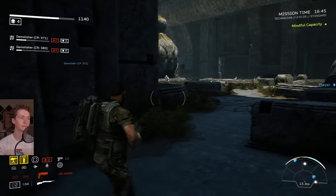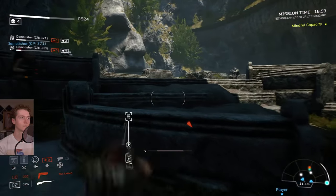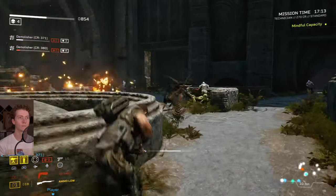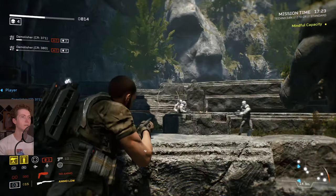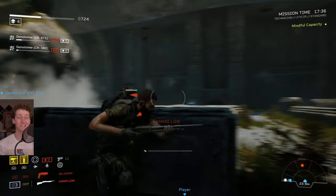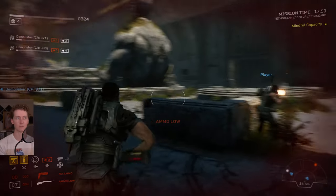I need some ammo — close quarters combat it is. I wish I picked a different class for this one. You know what, it just clicked — the gunplay and the cover system remind me of Mass Effect 1 on the 360. The first iteration of Mass Effect. Which isn't bad because that was an expensive AAA game when it first released. This is definitely AA, so you know — AA games can reach 2007 AAA status.